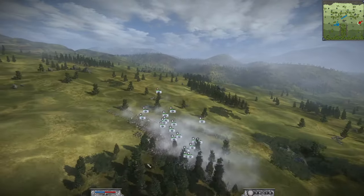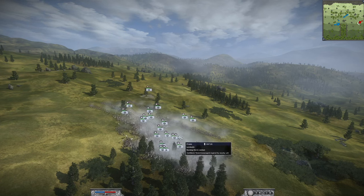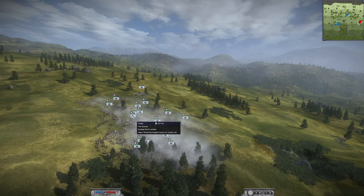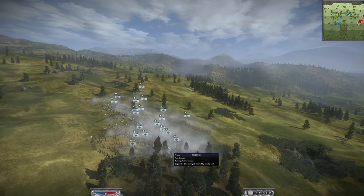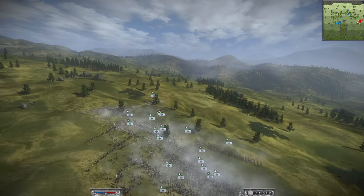Now we'll go through the army compositions. The Prussians are a bit messed up so it's quite hard to tell how many of each unit they have, but I believe they have four of the foot guards, four of the Prussian fusiliers, as well as a couple of Landwehr units, some militia units, and the rest all musketeers.